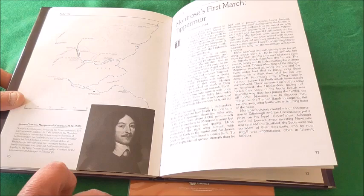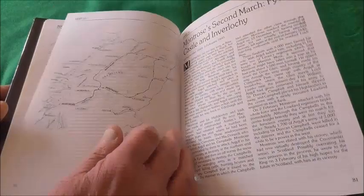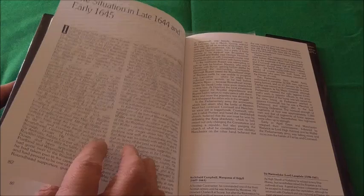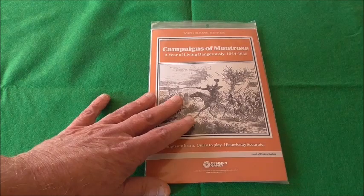There are maps in the book — Montrose's first march up to Aberdeen, his second march to Fyvie Castle and Inverlochy, and then the situation in late 1644 and early 1645. It's a period I'm really, really interested in.